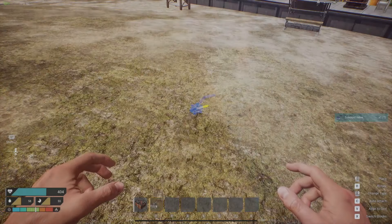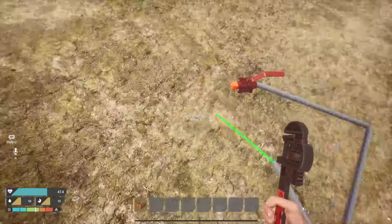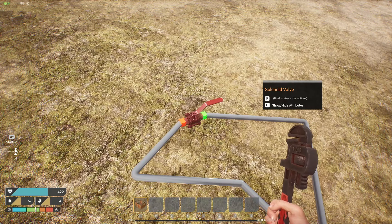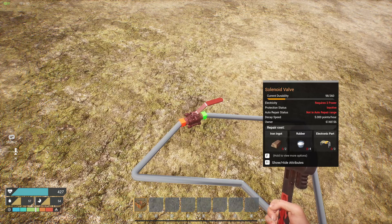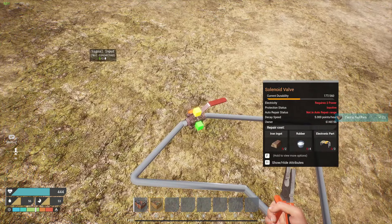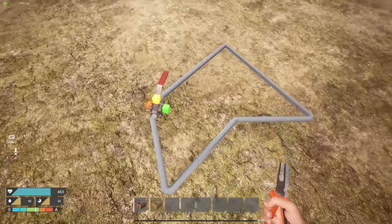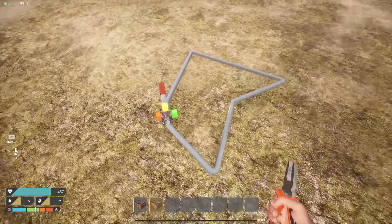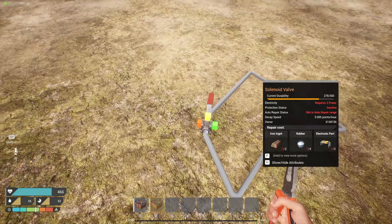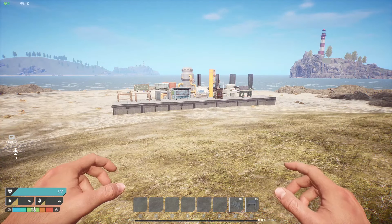The next new item is the solenoid valve — effectively, it's a water valve connected to electricity, so you can control it manually or electronically. Switching over to the electrical tool, just like always you have green, red, and yellow: green is power input, red is power output, and yellow is signal input. You can attach a signal to give it an open or close command.